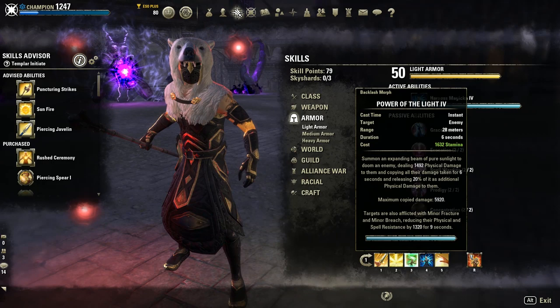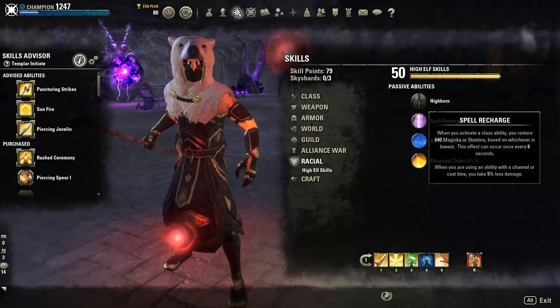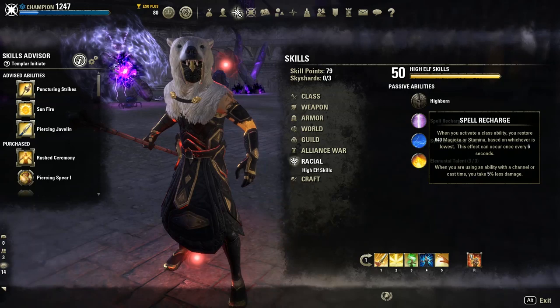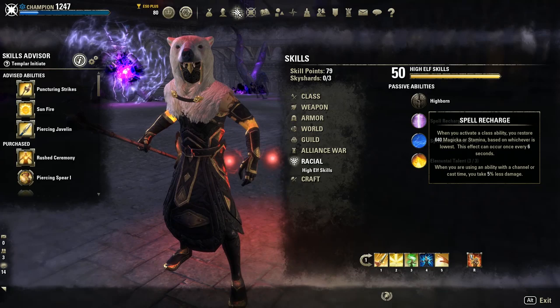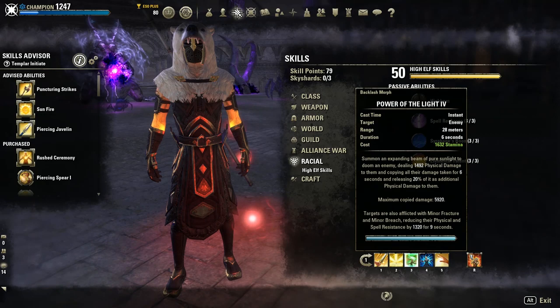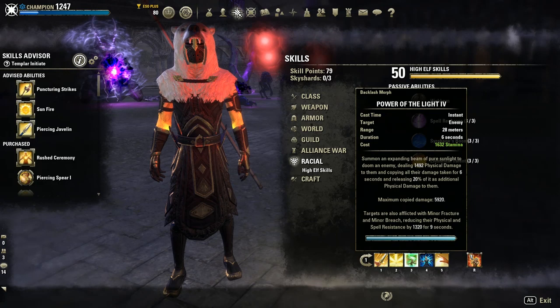In the High Elf passives we have something called Spell Recharge, updated in Update 21. When you activate a class ability, you restore 640 magicka or stamina based on whichever is lowest. As a High Elf healer, your lowest stat is max stamina, so you'll always get stamina back every time you use a class ability — shards, Channeled Focus, Power of the Light, whatever. This occurs every six seconds and helps keep stamina up reliably. Power of the Light is also a great source of minor fracture and minor breach.